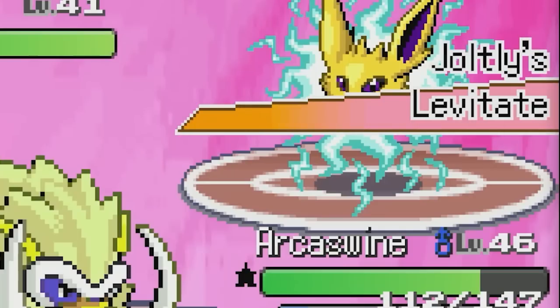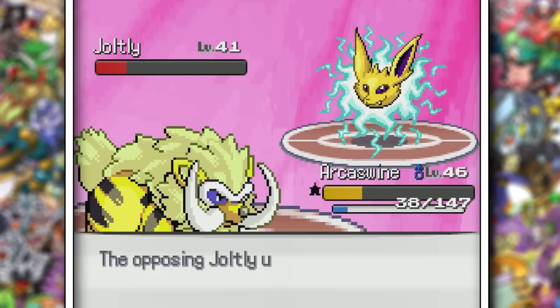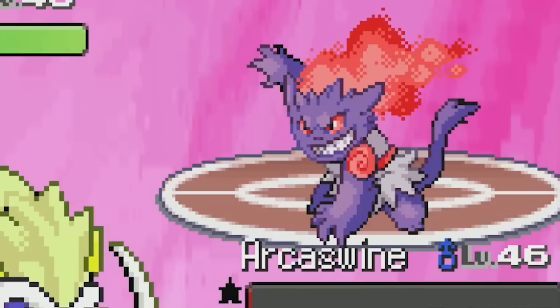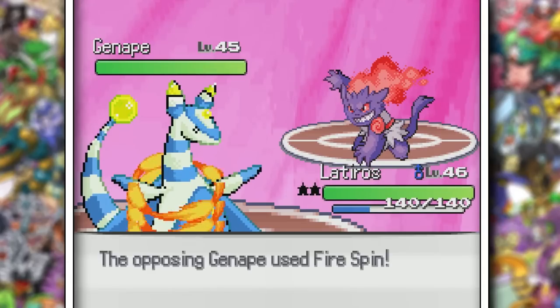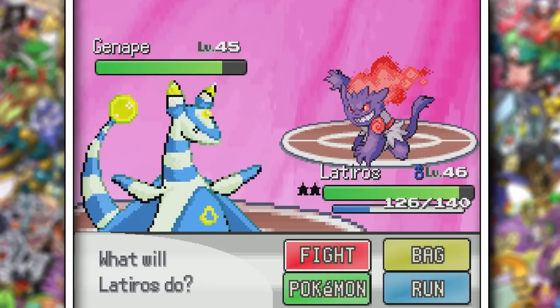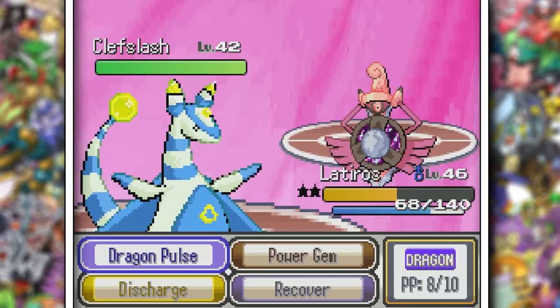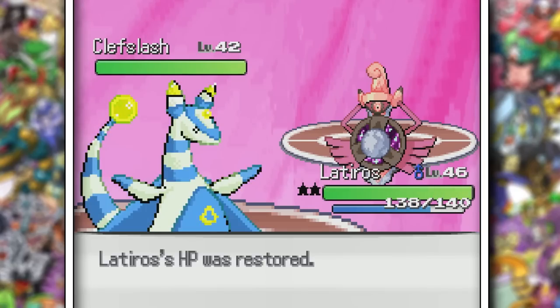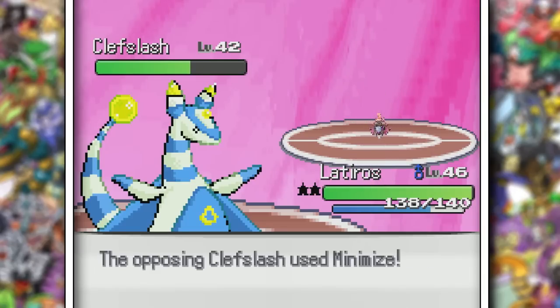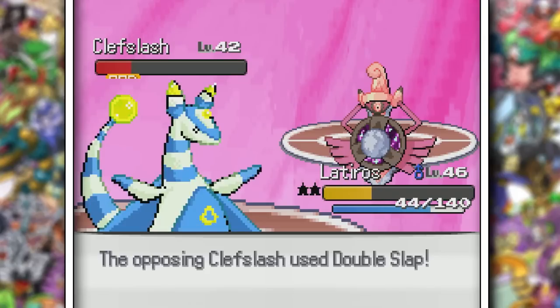We actually didn't even need it, as Fire Fang did a ton of damage. I'm really underestimating Arcoswine's attack stat right now. She did flinch on one of her last Arc Pulses, but somehow Arcoswine was able to see it through to her ace, Gennape. I knew I just wasn't outspeeding, but Latyrnos can totally finish this off with a Power Gem — that is, if it wasn't a Fighting-type. Latyrnos is a literal god, so he tanks hits all day, and a couple of Dragon Pulses finishes that off. I also have Recover, so you can't really defeat me now, can you Sabrina?